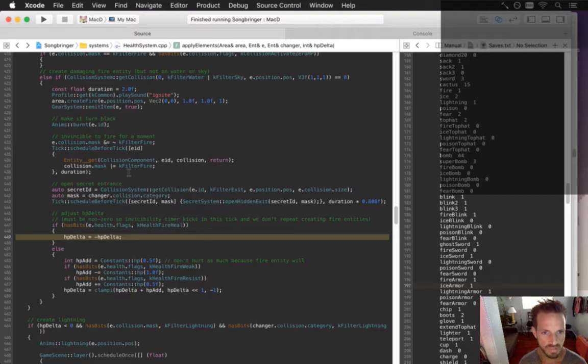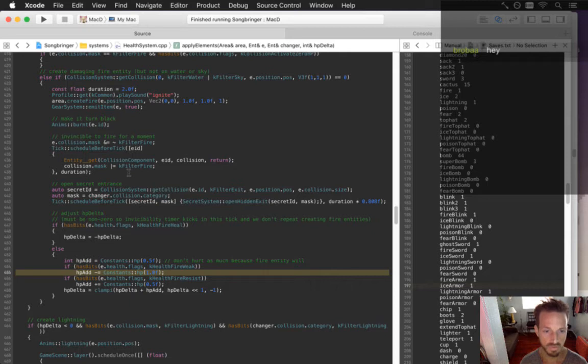So I'll just test it real quick. Basically, fire heal swaps your HP delta, so you just gain health. Fire weak makes you — whoa — you do a lot more damage, or it takes a lot more damage. Resistance — you take like half the damage. So let's check all that.